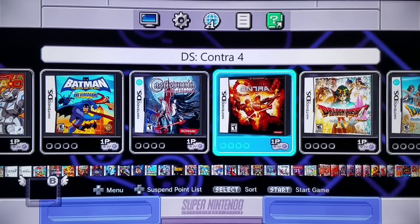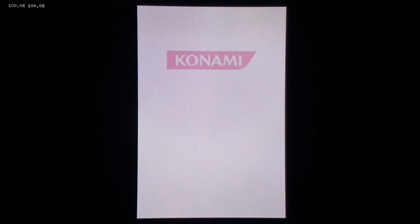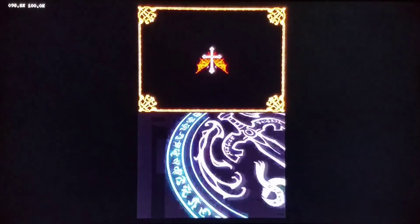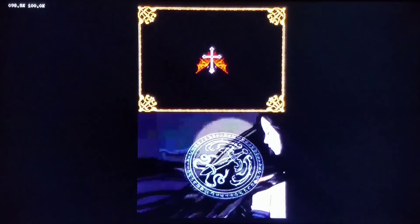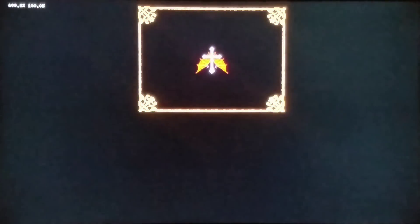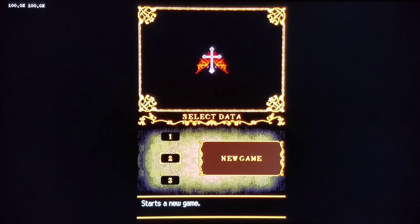It is only natural that our next game be a Castlevania game — also a Konami property. We're going to play Order of Ecclesia, a great Metroidvania game. Two of the most recent entries in this subgenre would be Shadow Complex and Axiom Verge, two games I love very much. I'm actually playing through all the Game Boy, Game Boy Advance, and Nintendo DS Castlevania games on my breaks — same with Final Fantasy 1 through 9.